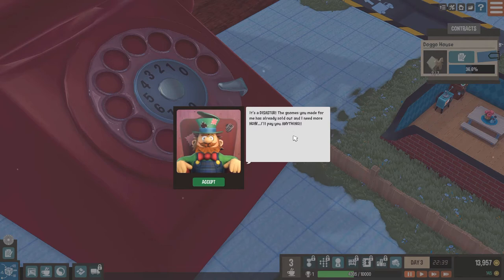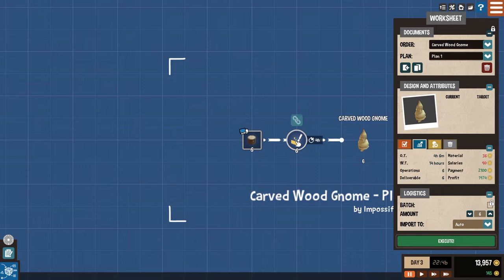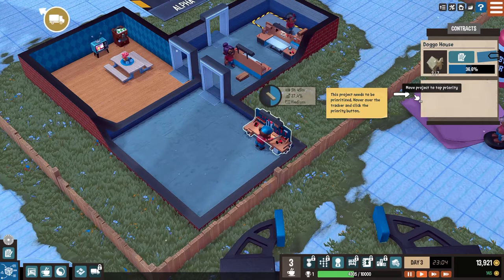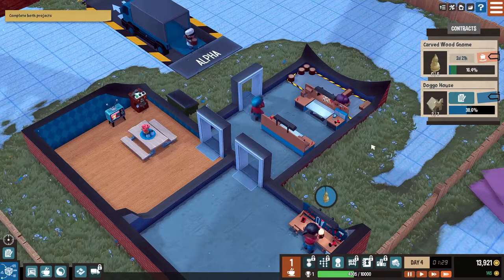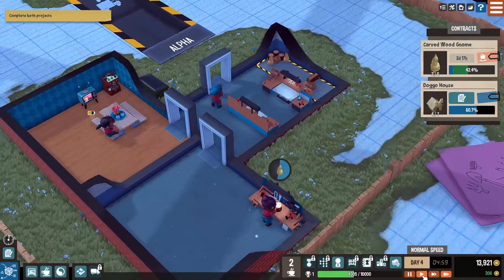So let's plan a product for these gnomes here. Can I make these as cheaply as possible? I guess we'll just assign that there. There doesn't seem to be any way to downgrade this, and it doesn't matter how good it is. We'll add that to the queue. This product needs to be prioritized - hover over the tracker and click the priority button. Move project to priority. Now we have to complete both projects. It looks like that person burnt themselves out a little bit - they're going to go watch TV and have some coffee.